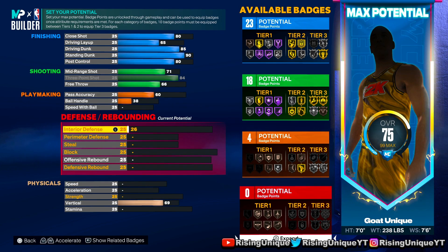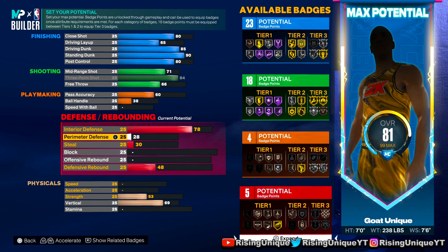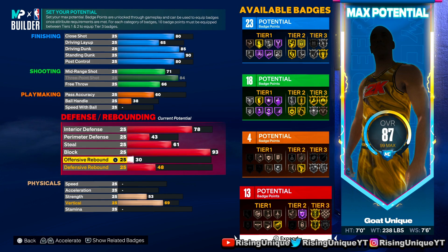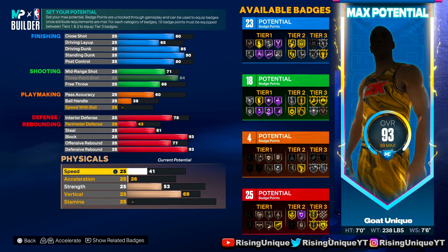Your interior defense is gonna end up being a 78, which isn't too bad for a center that can shoot. Perimeter defense 43, steal 61. And then 93 block, 77 offensive rebound, and then 93 defensive rebound.